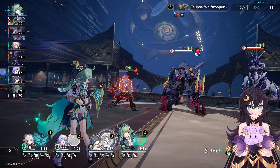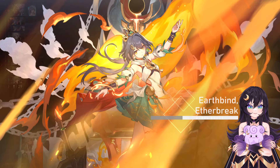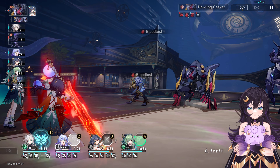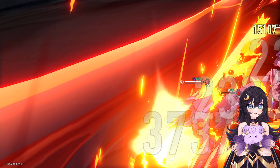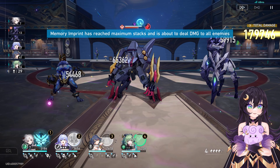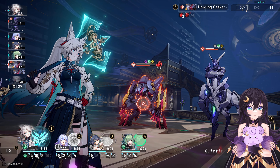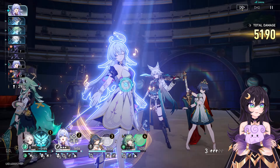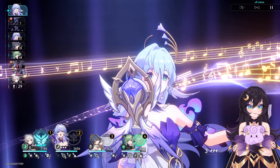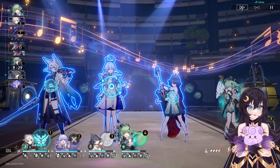We're going to be beating up Kafka once again. Yun Lee is just going to unleash her counter right there, and Fei Xiao will unleash her follow-up attack. With Robin, we're going to use her skill just so we can get those damage boosts to improve the team's damage output. And now with Ho-Hul, we're just going to basic attack because I do actually want to have a good amount of skill points once Robin's ultimate is active.